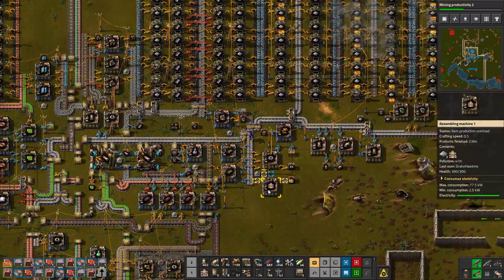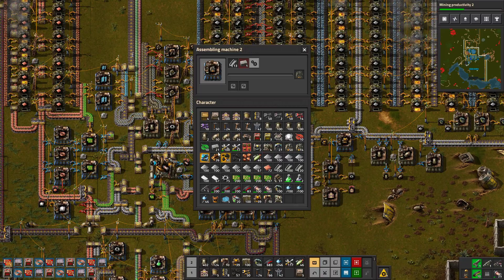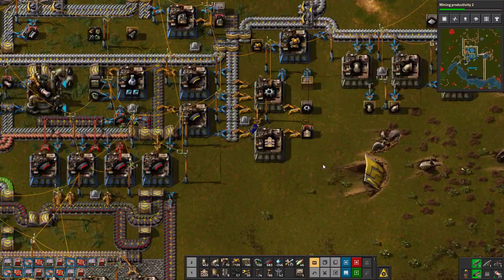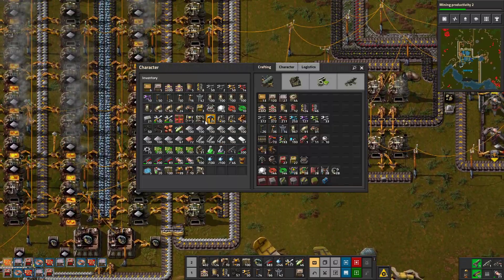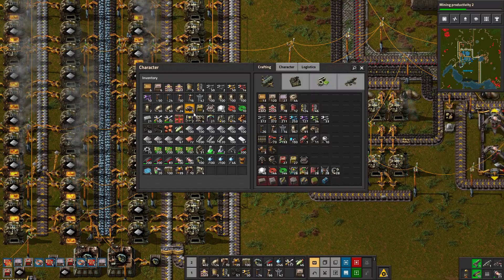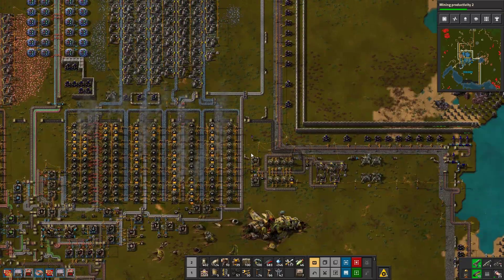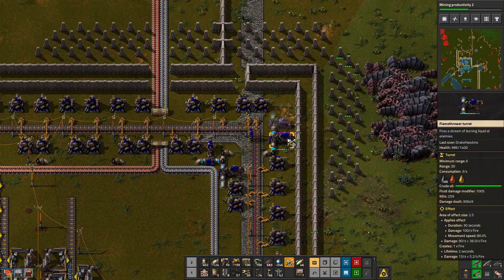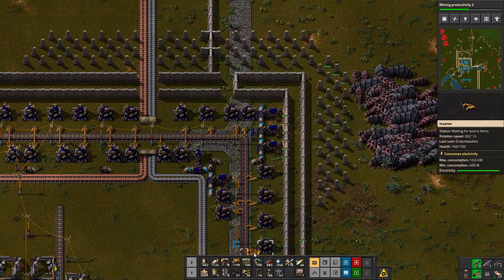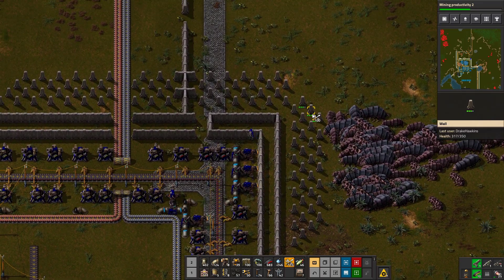We need belts, pipes, turrets, and stuff. Belts, pipes - made something - speed modules but wrong spot. We'll put them in there, that's literally all we're going to do to increase that. Science is now in place and going. We actually straight up lost that turret - let's double them up, put two of them in. They're still defending the entire eastern and northeastern front, so let's give them some love.